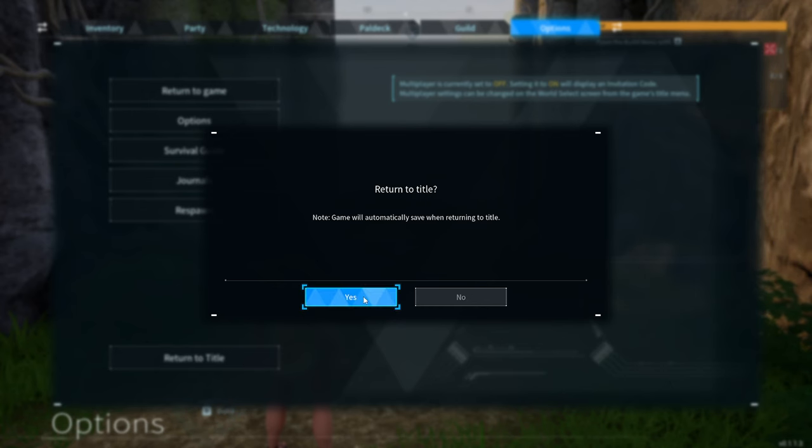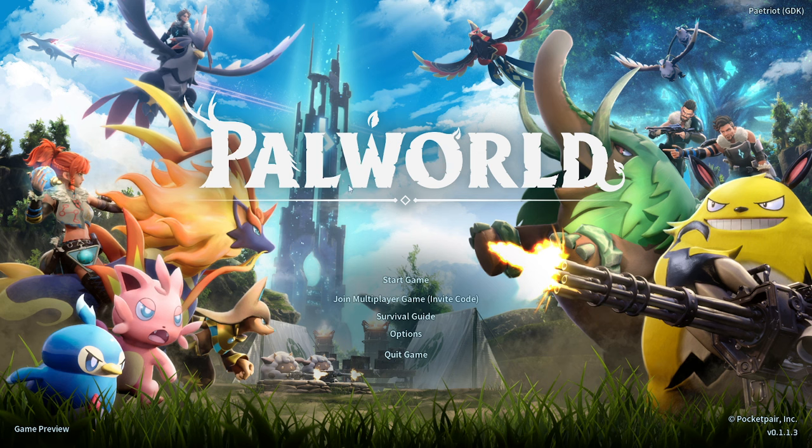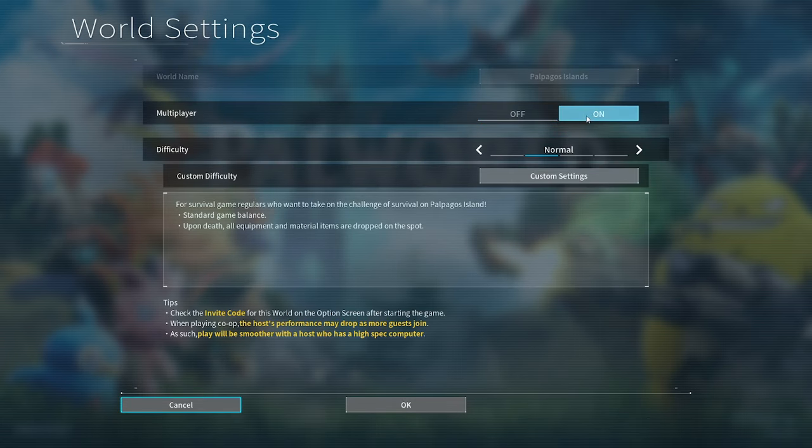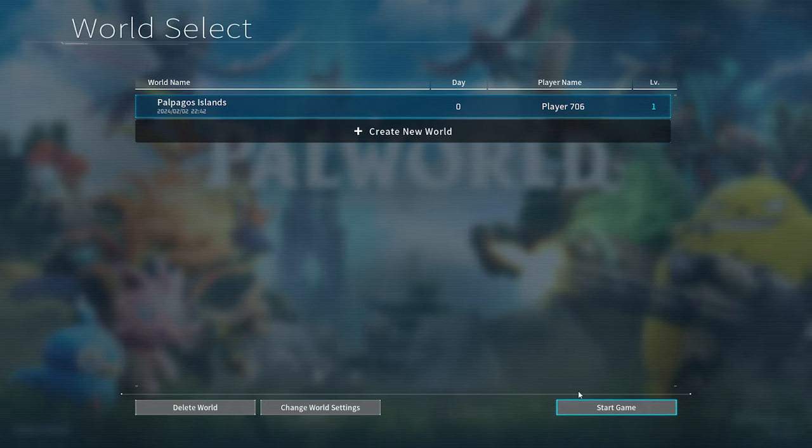After you do that, just exit right back to the title. Then go back into your settings, turn multiplayer back on, start the game, and it will definitely work. That's how you fix it.